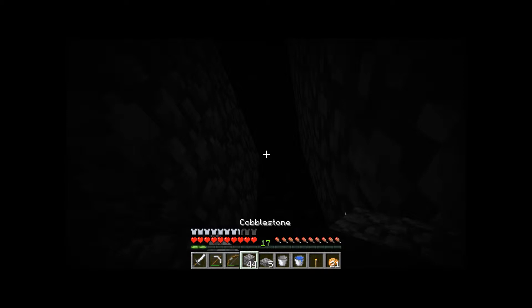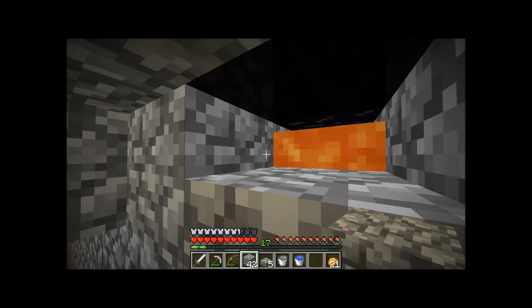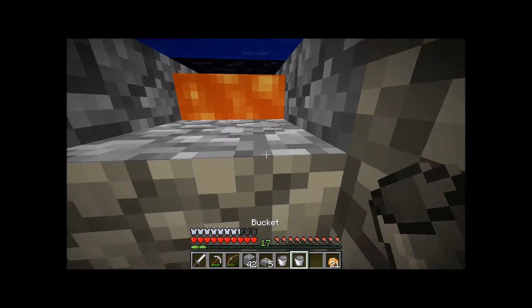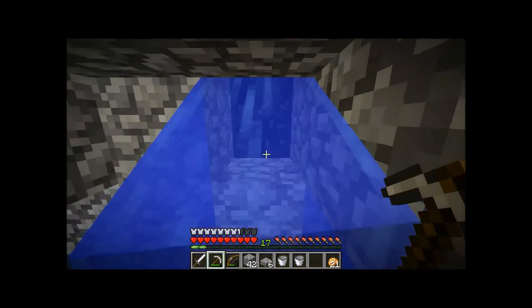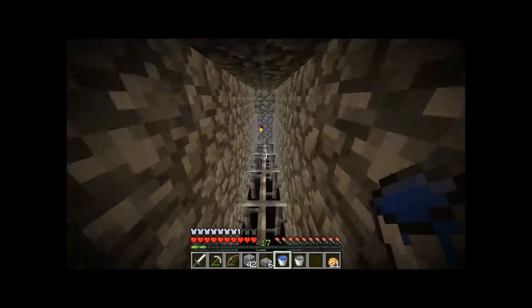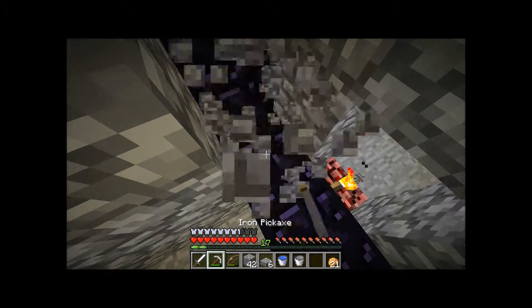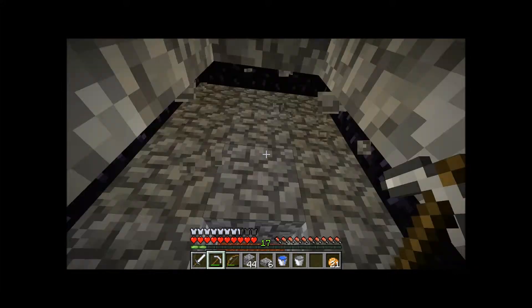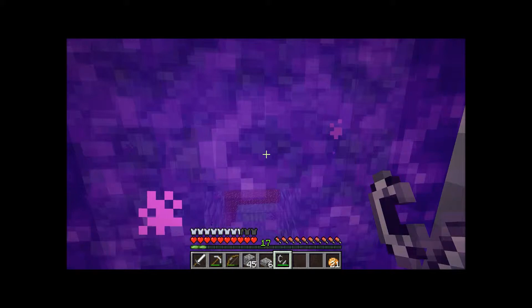I'm going to light this up so you guys can see. Last torch - I'm going to cover that up, put in the water, and back the hell out. We're going to take the water back and nearly drown in the process. I got the torch - good, it didn't fall through. I do apologize, it's a bit dark in here. We'll fix that in a second - get rid of this and this. You guys wouldn't have enjoyed me building this thing; it was rage-inducing. Okay, we're ready to go through. Hopefully it's just nether on the other side and not some freaking trap.